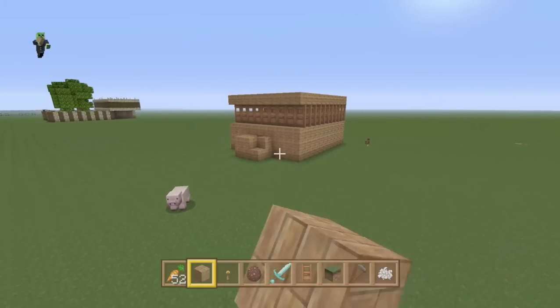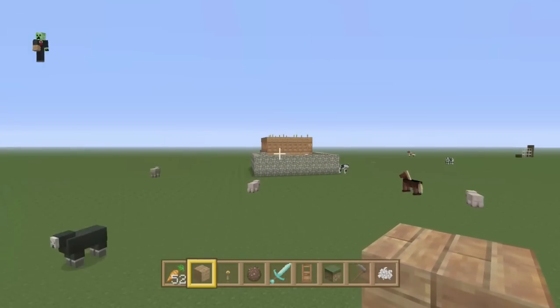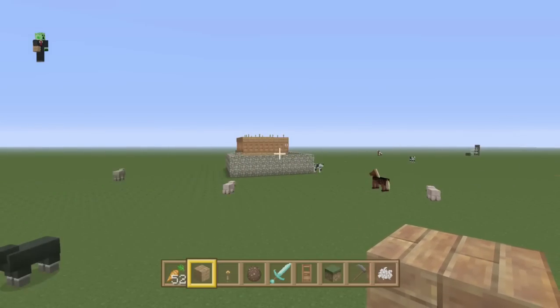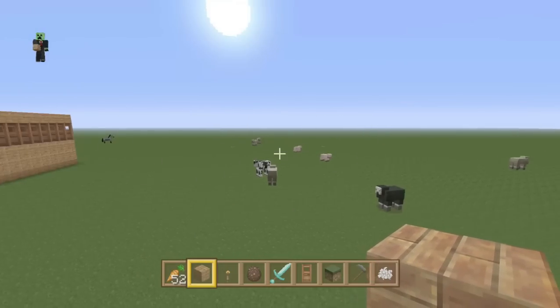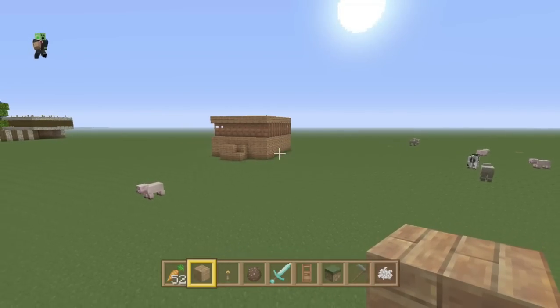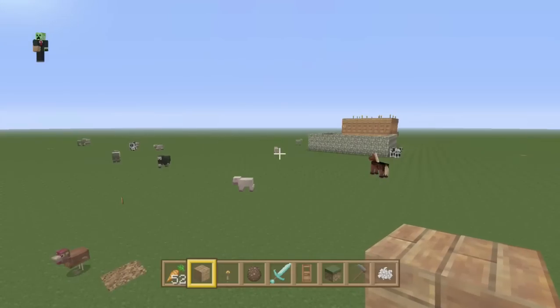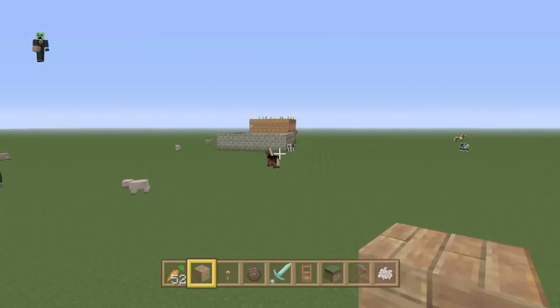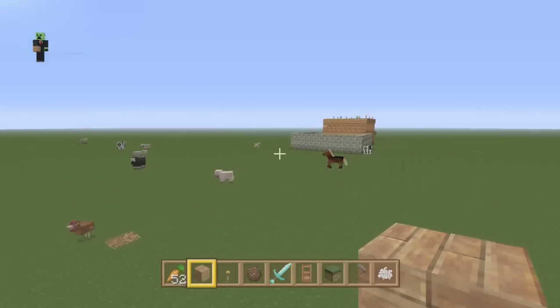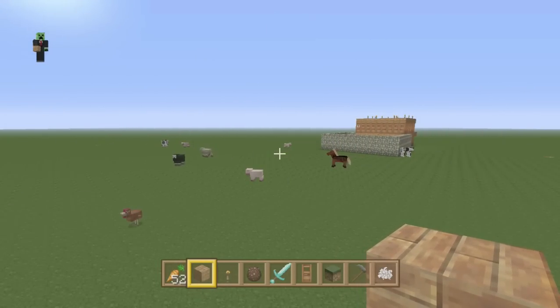As you guys can see, that setup works — that's what I built over there. That's pretty much it guys. I hope this video helped and you can get some baby villagers going in your world. If you enjoyed it, don't forget to drop a like. If you have any problems or suggestions, drop them down in the comments below. Thanks again for watching — I'll see you all in the next video.